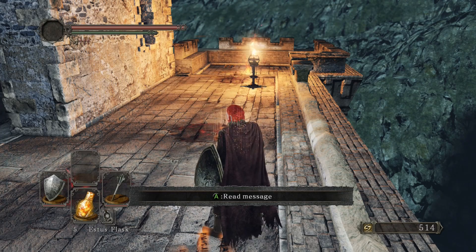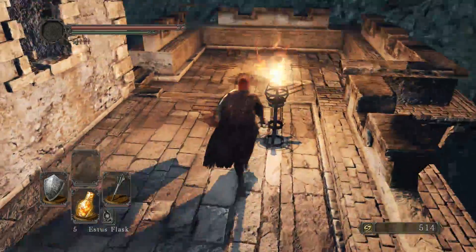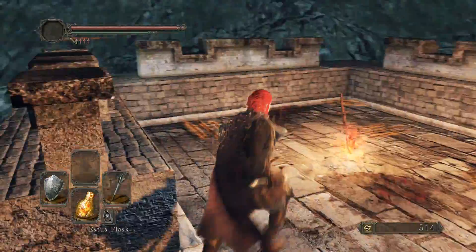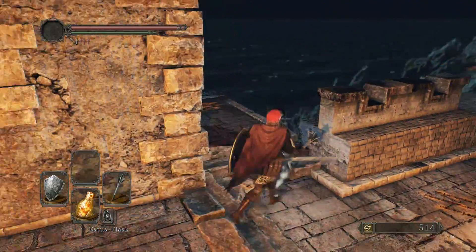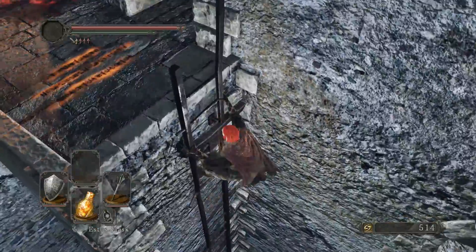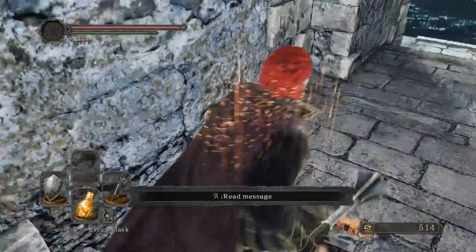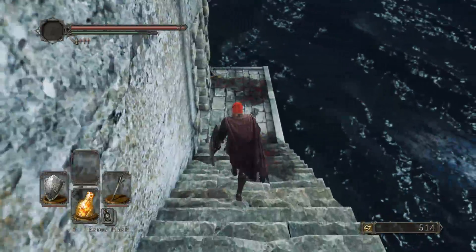Now in the last episode, we basically finished off the Lost Bastille and Sinner's Rise — we finally got here. We set up a lot of things, got these nice lighting fixtures all lit. We're going to get ready to finish off this place and hopefully get through the Lost Sinner. So many things in this game with the name Lost in it — it's a little bit confusing.